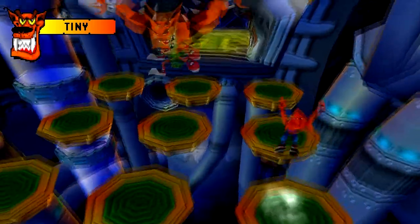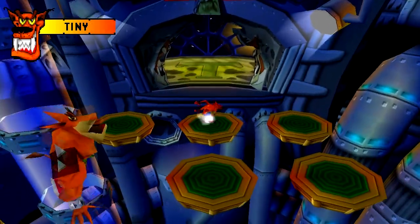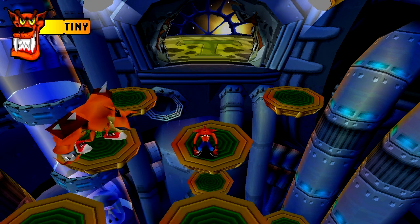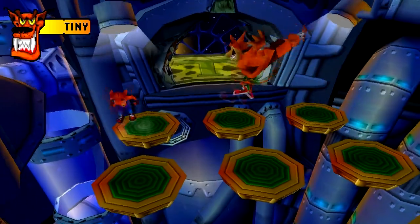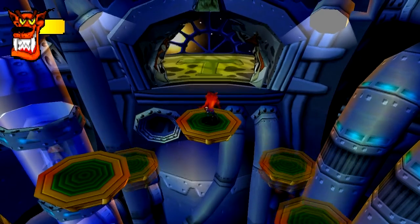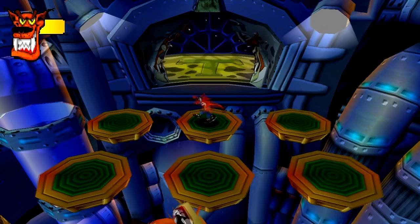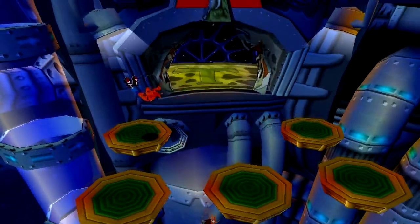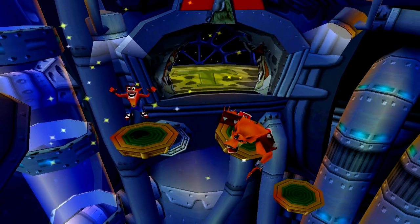Here we go. All you've got to do is dodge him — it's very similar to Crash 3 for those of you who played that. You just run around and dodge him, and then these things will fall and you've got to time it so he falls down with one of them. Pretty straightforward boss fight but I like it a lot. One life to go — he's gonna fall straight away. Well, that was a lot easier than I remember it being. And that's that — goodbye Tiny.